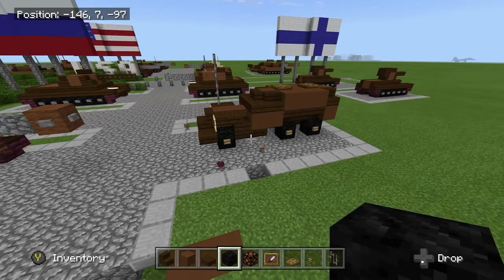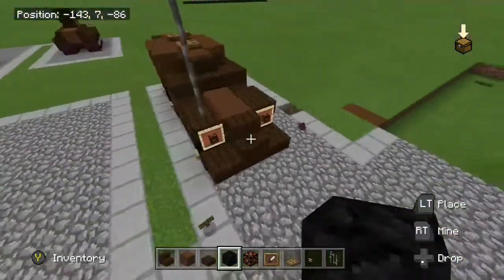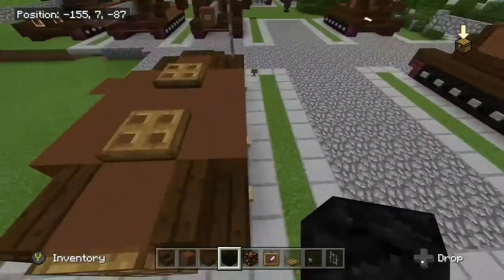What's up, Panzerreicher here. Today I'll be showing you how to build the BTR-152K. It's an armoured personnel carrier developed by the Soviet Union in the early stages of the Cold War.